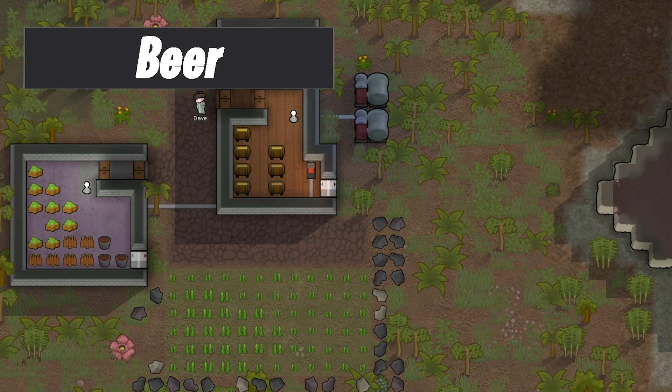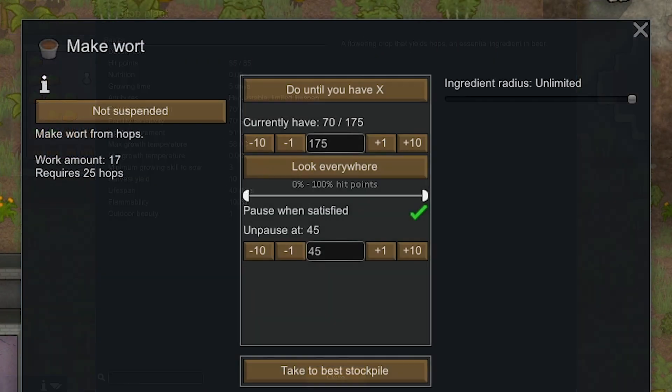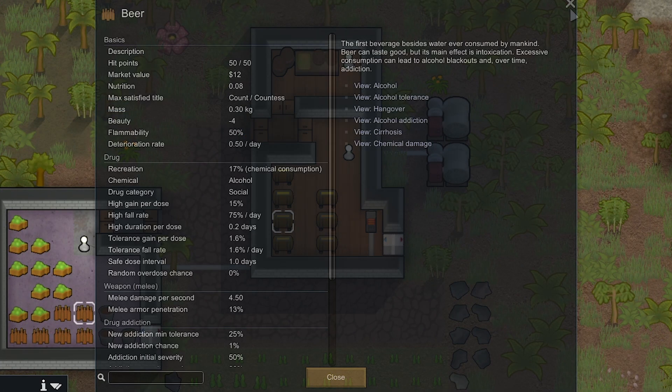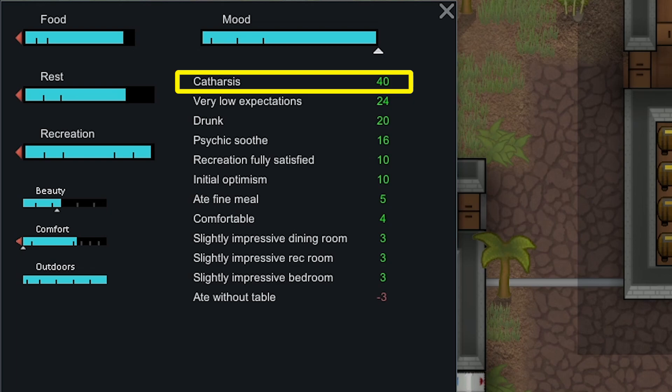Next we've got beer. I've got a whole beer guide covering how to produce it including the water and everything, because it is a quite lengthy process — I'll quickly go over it here but that guide covers it in much greater detail. A pro? I mean, it's beer. The cons: it is extremely slow to produce and pretty much not worth it unless you just want some beer. It's probably one of the worst profit margins in the game for something to sell.